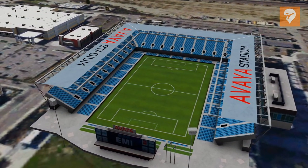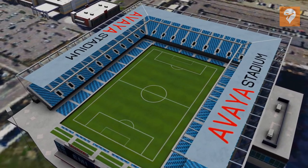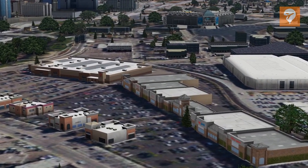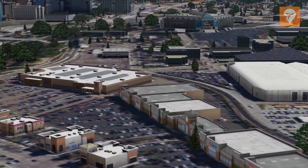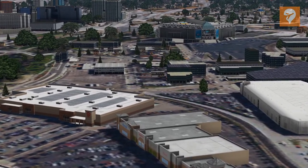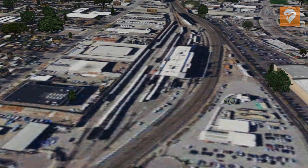The surrounding area also receives some attention with the scenery. Custom models for places like Avaya Stadium, SAP Center, and the shopping center to the south of the airport have been included. The modeling is enough to help with VFR traffic and bring the surrounding area to life. However, some larger landmarks haven't been included, like the Caltrain maintenance facility.